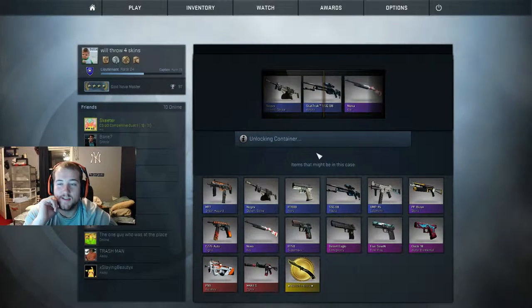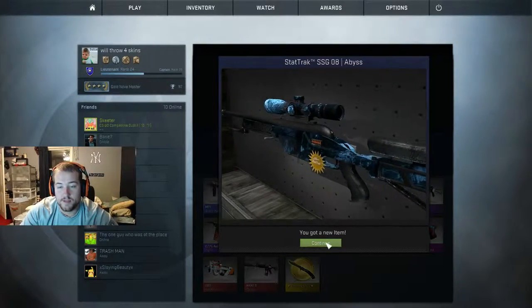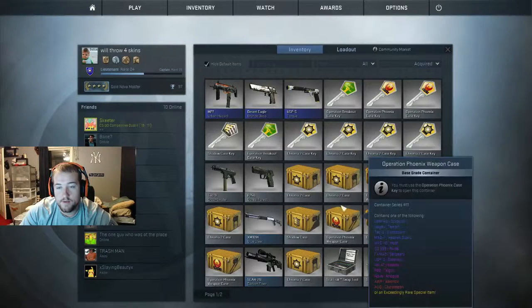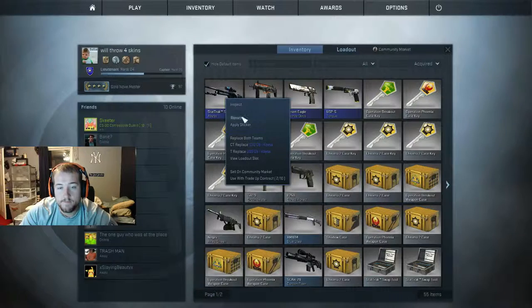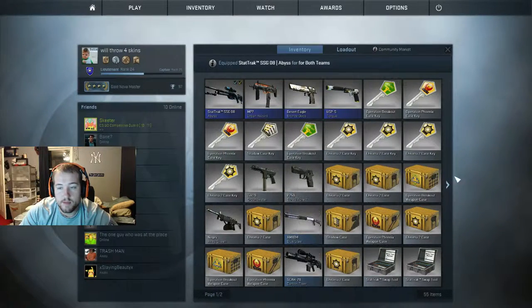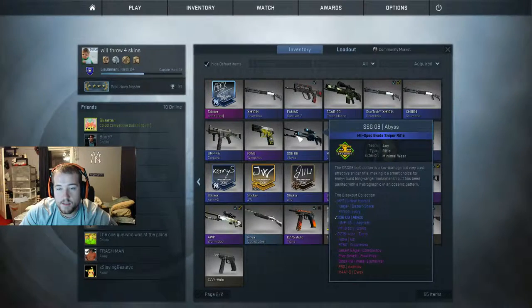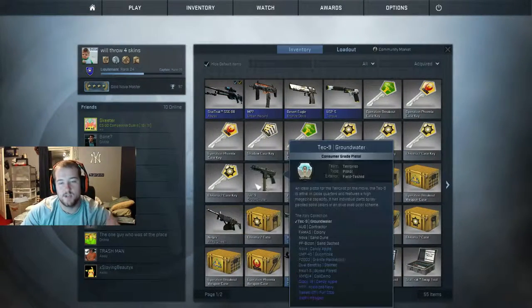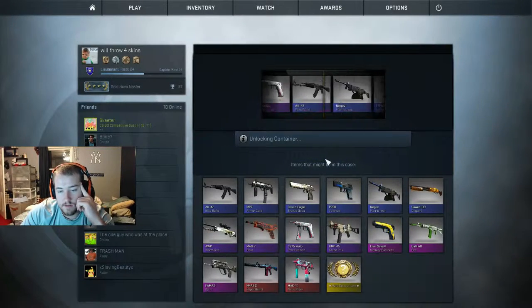That kind of sucks. I could have traded that shotgun. Oh, this is a StatTrak SG though — that's pretty sweet! I really enjoy my SG and I'll probably replace it for both teams because this one I had is minimal wear, but StatTrak is nice. I like StatTracks. Let's go right into this Chroma 2 case again — we're looking for one of these.